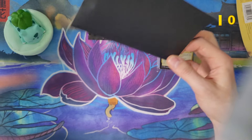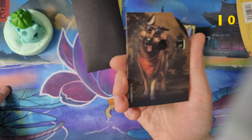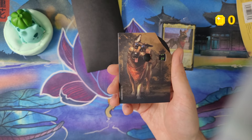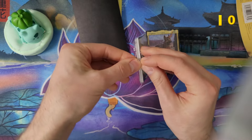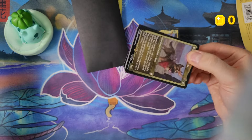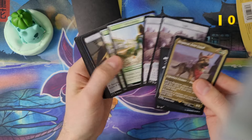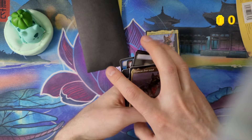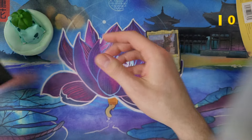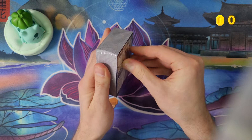I got the usual tokens, nothing special. The sample pack was in here too — I'll open that in a separate video. Got a life counter with artwork on it, which is a nice touch compared to the plain black ones. We've got the hard plastic display and some tokens that shouldn't be worth anything.